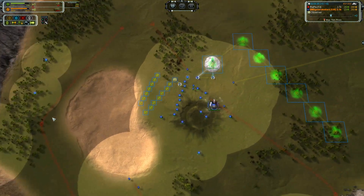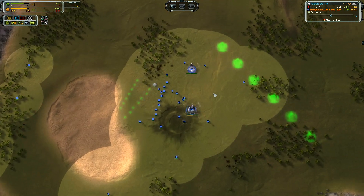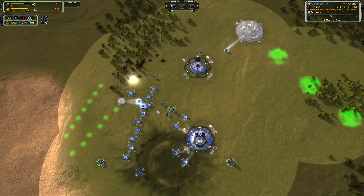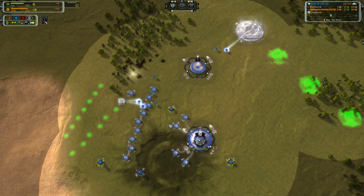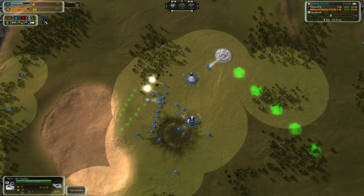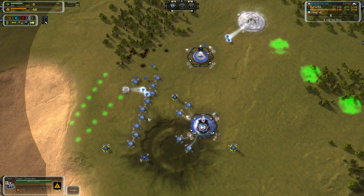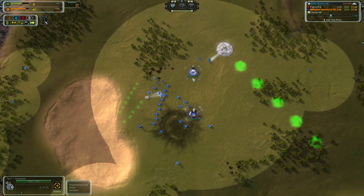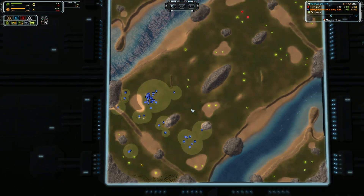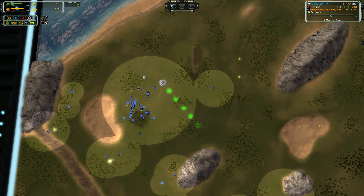Unless you're really good at manual reclaim on the trees, but the clumps aren't as easily reclaimed as on some maps. I would do 7 power generators and then an air factory right here — that would be your best choice. That way you get adjacency from all 7 power generators on your air factory, and that greatly reduces your initial cost so you're able to get the air out much faster.